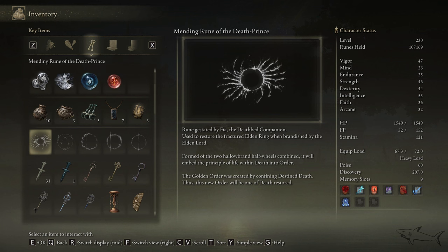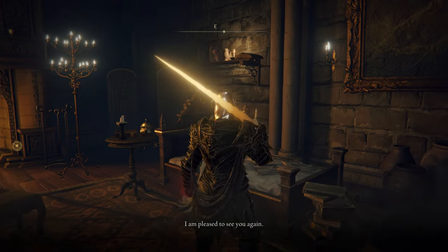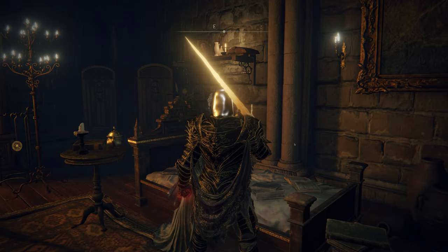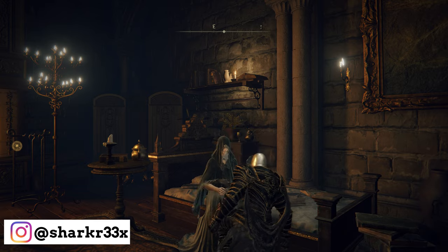Hello everyone and welcome to a new video. Today I'm going to show how you can get a really important item — the Mending Rune of the Dead Prince. This is going to unlock the Fia's ending, the Dusk ending. In this game there are seven different endings, and this is one of those. When you're at the end of the game, you will want to have this item if you want to unlock that ending.